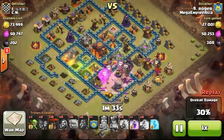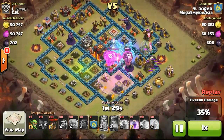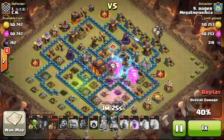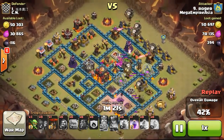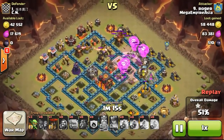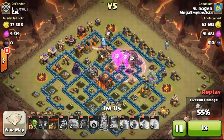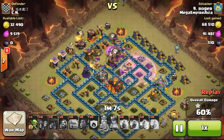Now going for his air attack, dropping his lava hounds and his balloons in a very strategic manner and freezing up the multi-inferno and the air defense just before it could do more damage to the air balloons. Continuing the damage from the top right and dropping a rage spell to continue doing more damage with the balloons, flying in to take out more of the defenses, taking out the X-Bow and that last air defense which is going to go down soon.